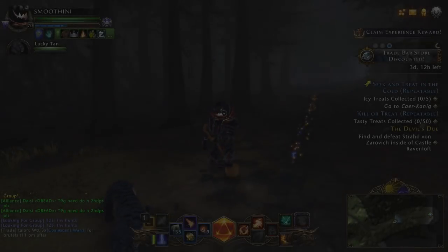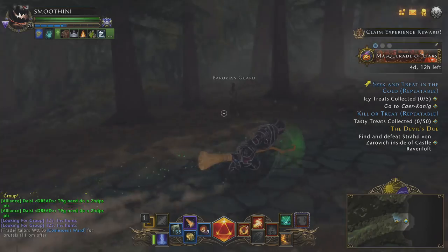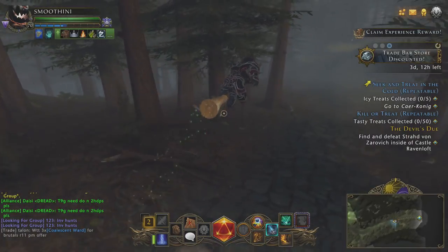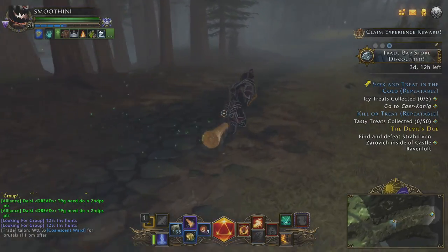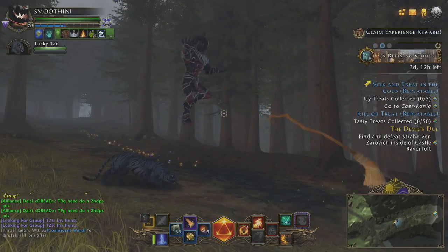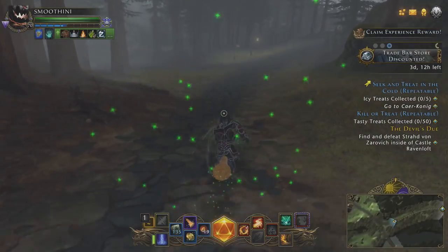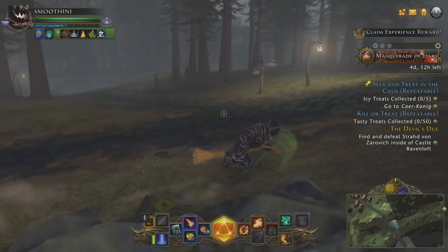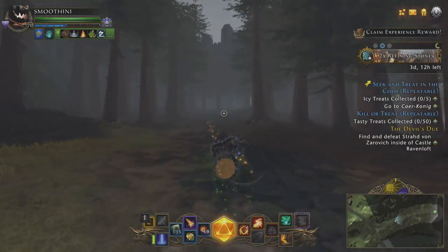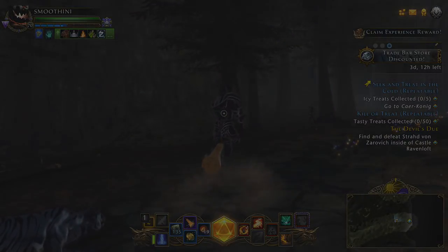Coming in at number 7 is the Enchanted Broom. This mount has literally only been out in the game for a couple of weeks, but it's so cool it already cracks the top 10. The RNG on the sash from the pinatas was insane — I made a video about how hard it was to get this thing. I think this is one of the most awesome mounts they ever brought into the game. It's a broom — you ride on it. When you start riding, you dip down on it and get an air vortex out the back. By far the coolest mount from an actual in-game event.